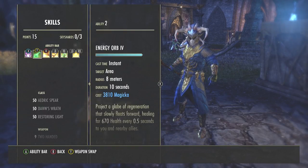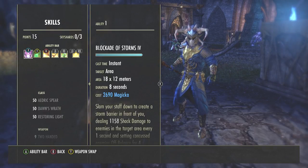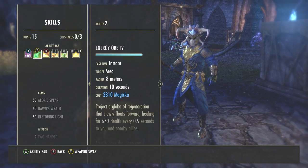Moving on to my second bar — this is the one I switch between the lightning staff and the dual wield. At the moment I'm using the lightning staff, which is what I have most of the time while group dungeons and trials. The first ability is Blockade of Storms, a destruction staff ability — it's Elemental Wall morphed for the lightning staff. I slam it down and a big lightning wall comes up, stunning enemies and dealing damage.